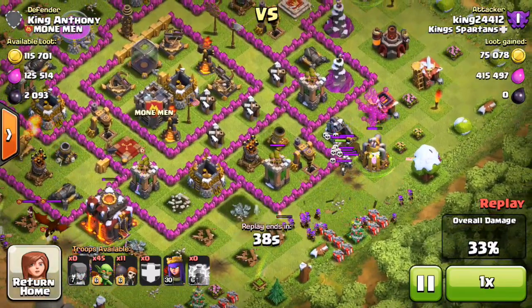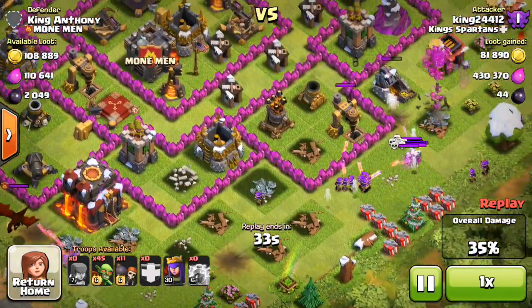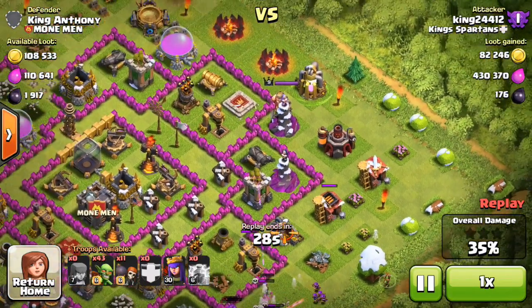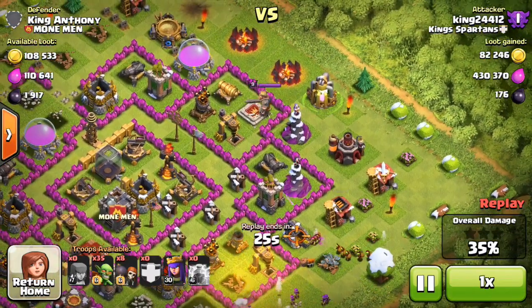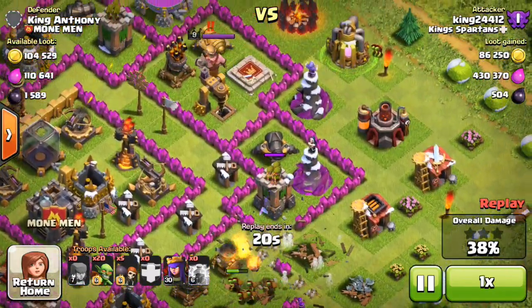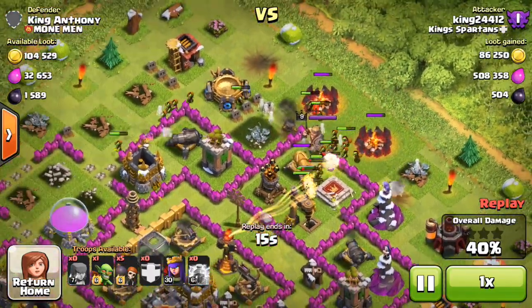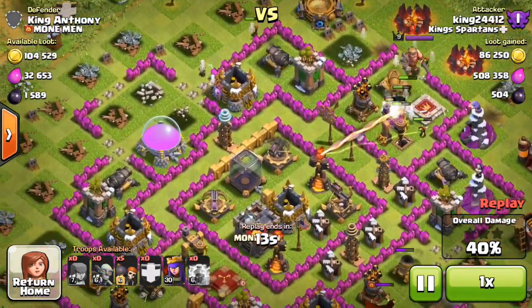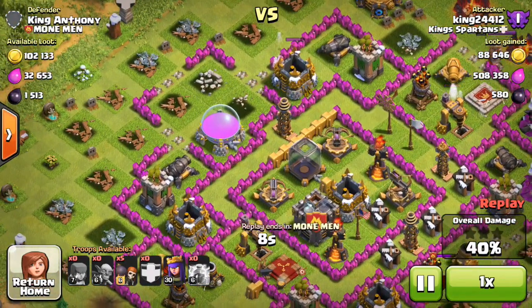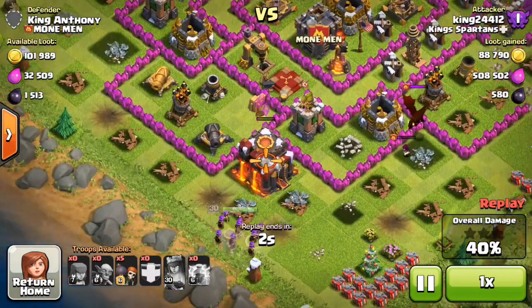Looks like we're not going to get that town hall due to that dragon coming out of the clan castle. We'll come back to that in a minute — let's concentrate on finishing the rest of this loot out here. We're going to wall-break in, take out that dark elixir, and go for the top. Drop in a couple goblins and another wall breaker to distract. We're not going to win much dark elixir in this base, but look at how much elixir we took — 508,000 elixir and 88,000 gold. That is epic — a ton of elixir.